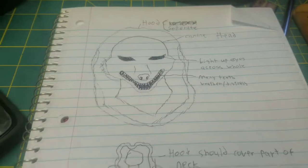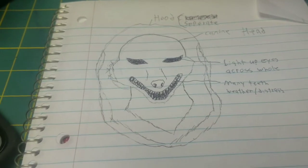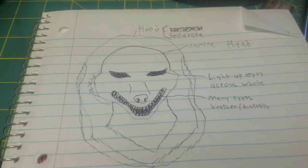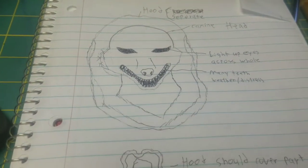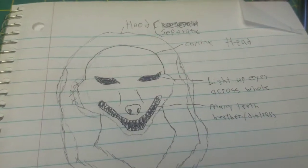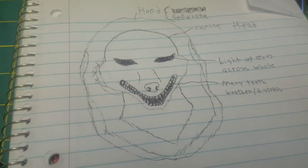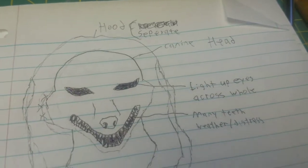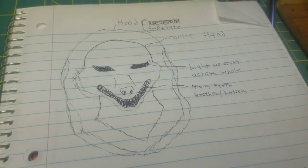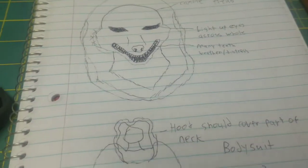Alright, so as part of week one, I decided it's best to come up with a design and sketch out that design. This is what I came up with — I don't have an official working title for it, but as you guys can see, I came up with a very simple idea. I doodled some notes on the sketch to figure out what I want to do, like it's going to have light-up eyes and teeth that are going to be a bit jagged and just disorienting.